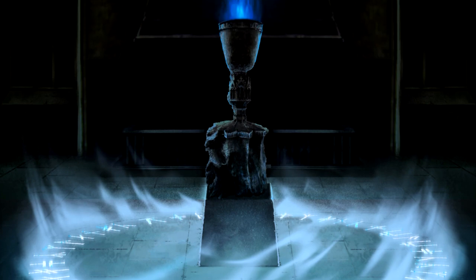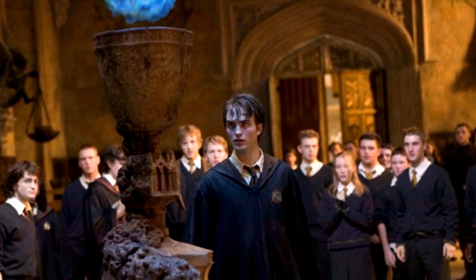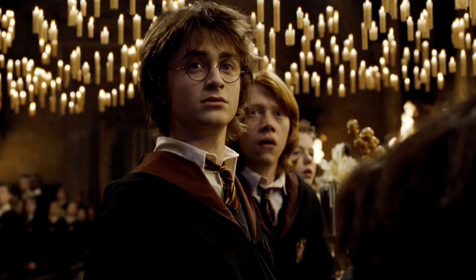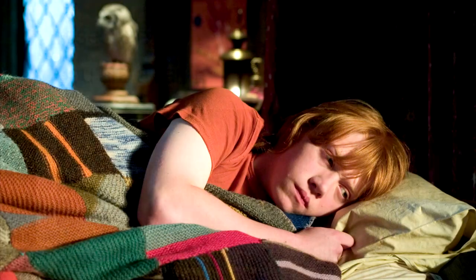On Halloween night, the three champions get selected: from Beauxbatons, Fleur Delacour; from Durmstrang, Viktor Krum; and the Hogwarts champion is Cedric Diggory. But with a flicker of flame, one more note comes out of the Goblet, revealing Harry Potter. Harry was shocked as he did not put his name in the Goblet. As Harry leaves the Great Hall and reaches the trophy room, the three champions are confused by his being there. Dumbledore comes running in with some other teachers. Unfortunately, Ron doesn't believe that Harry didn't put his name in, and Hermione tries to bring them back together, but it doesn't work till after the first task.